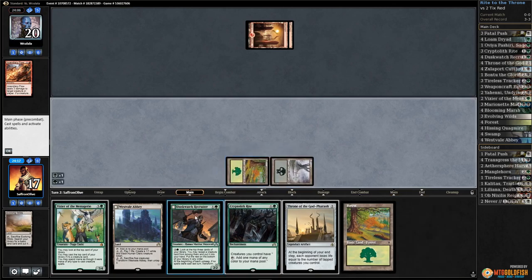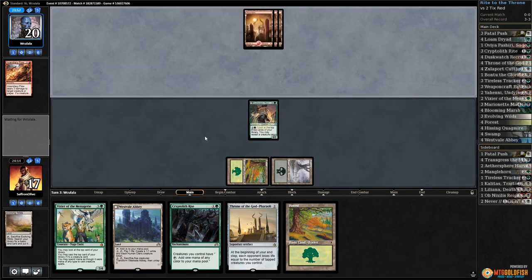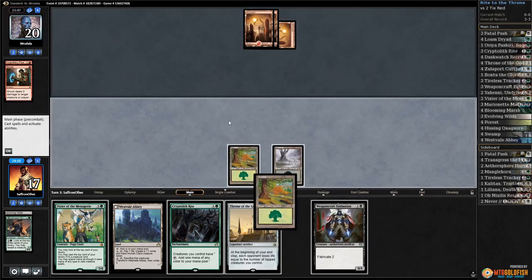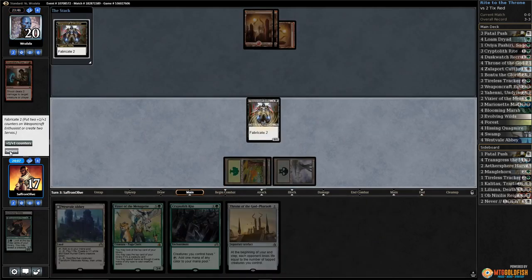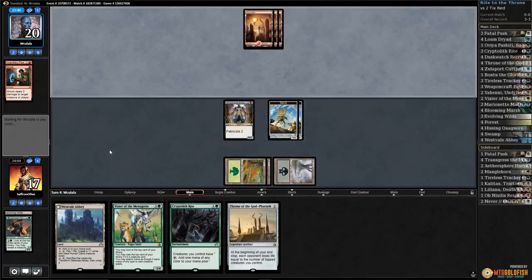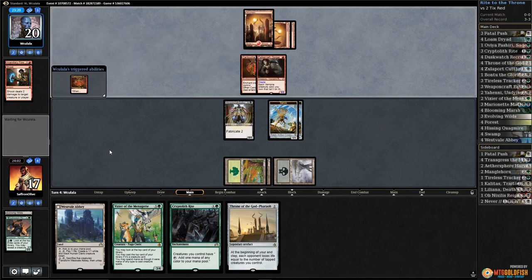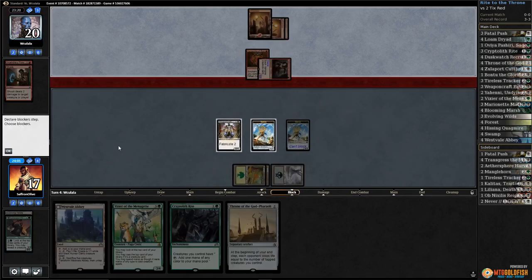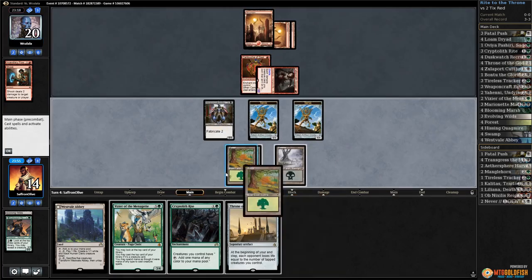Play the Swamp, play Dusk Watch Recruiter, pass the turn. Mountain for our opponent, shocks our Dusk Watch — kind of annoying. Play Weaponcraft Enthusiast, make some servos, and Falconrath Gorger for our opponent. This is just the worst two-tick red hand ever. Opponent gets to get in, down to 14. Our opponent just had no early creatures — such an odd draw.